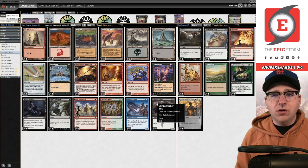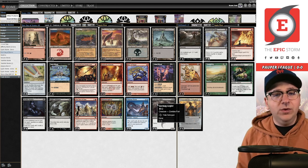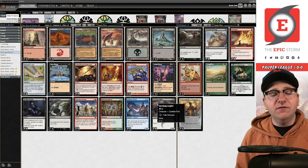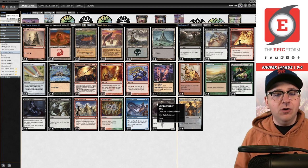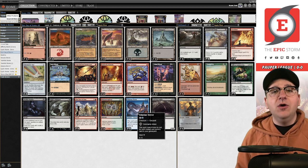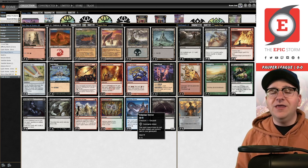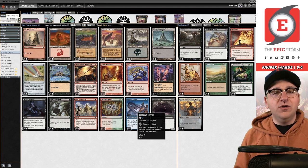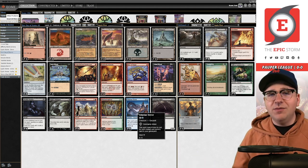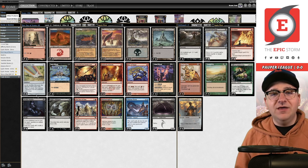I'll be honest — I struggled to find a deck to record with tonight. The Pauper metagame is super graveyard-hate centric right now. The Blue-Black Terror deck has made people play a ton of Relic of Progenitus and Nihil Spellbombs, which means Cycle Storm isn't good, Hogaak or the goblin combo deck isn't very good, Twiddle Storm is still a graveyard deck, and Oops All Spells is also graveyard-centric. Almost every combo deck in this format is graveyard-based.